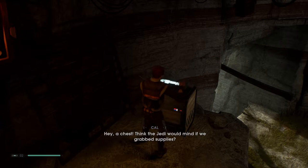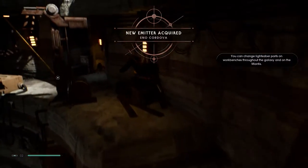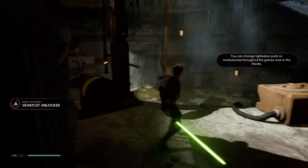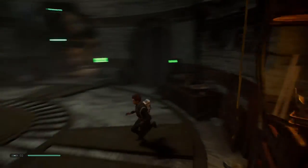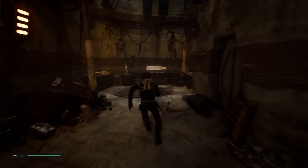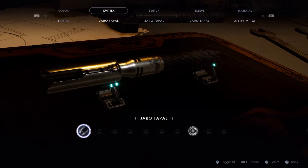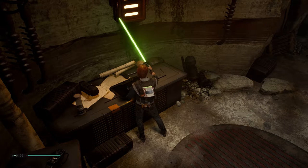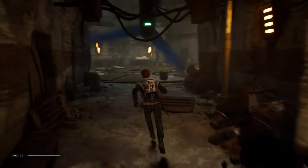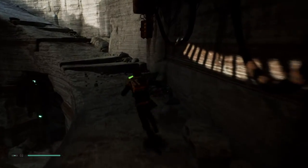Hey, a chest! I think the Jedi wouldn't mind if we grab supplies. So what was in there? We can upgrade — I'm just gonna have a quick look. So we can change the color of the lightsaber. What do the other parts change? Do they upgrade stats or anything? I think it was a Mitter. I don't think it's gonna be as in-depth in this game.